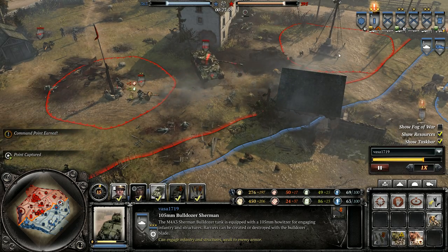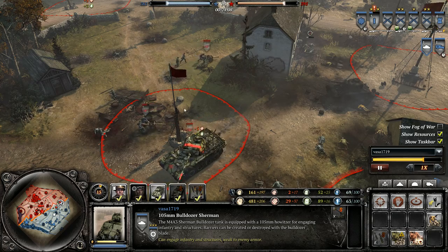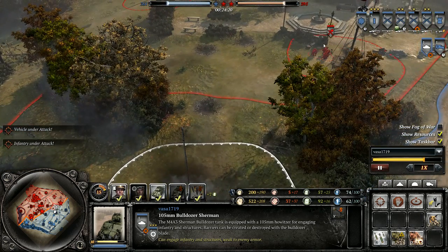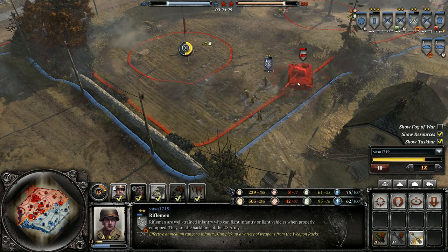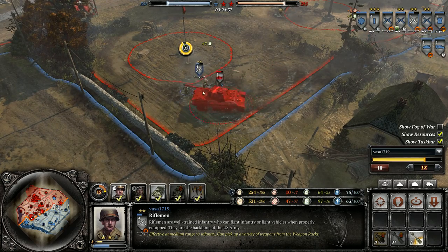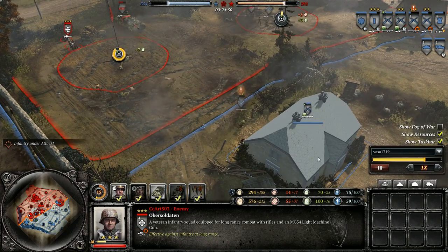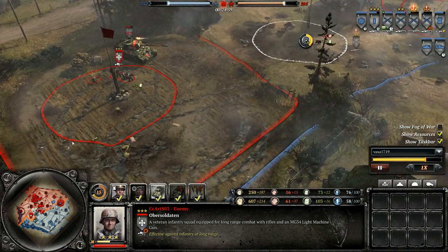I think the best thing the American can do right now is steal these Raketenwerfers — largely unsupported if he can just push through with a good infantry push, might be able to steal some of those, and that would really help him. Meanwhile, bulldozer Sherman scaring some units off on the right, taking back some territory. He's gone with a bazooka, getting some decent damage in, trying to take out these two bazookas. He is doing a pretty good job of bullying those Riflemen — they can't quite fire, just getting pushed around. It's pretty good micro, but without something to actually damage the Riflemen it's pointless. He made a try for those Raketenwerfers but it wasn't enough.